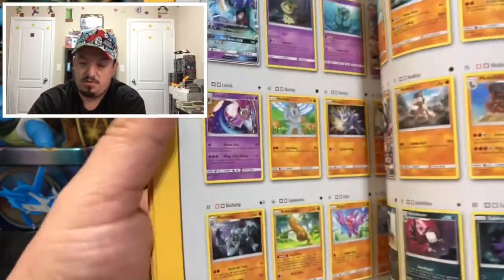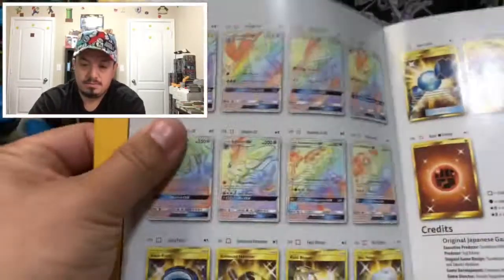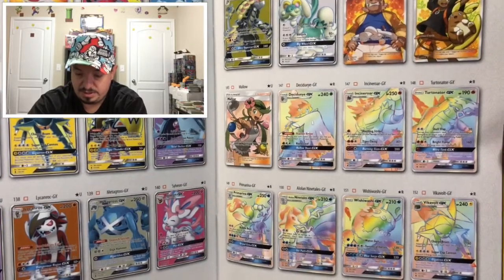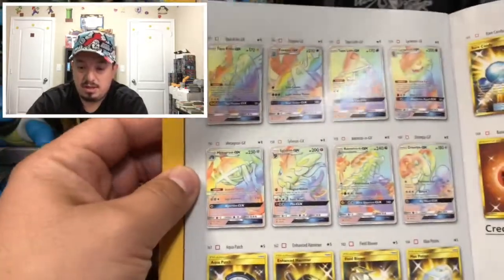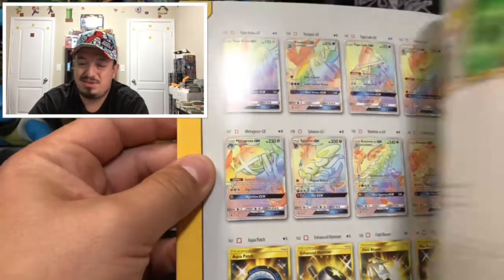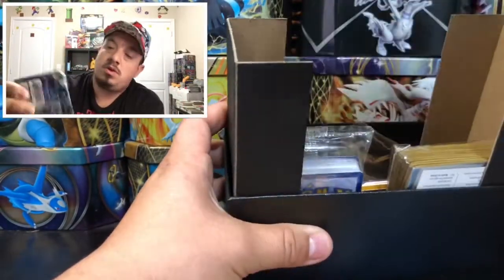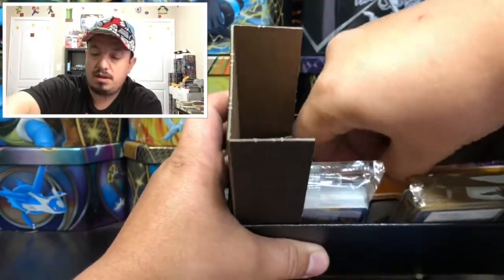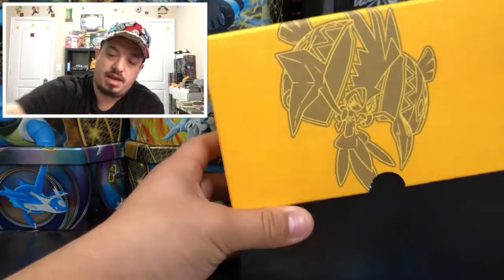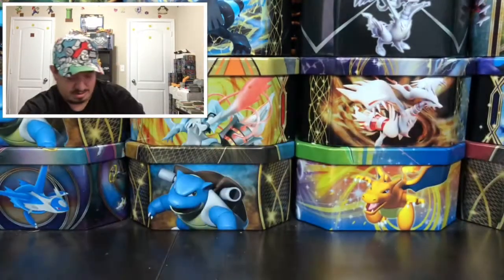We're still hunting for that elusive card. Check out all the hyper rares on the box — those are awesome. A little Ninetales too, and the Tapu Lele. We could use one of those. Rare Candy, every single ultra rare would be awesome to pull. But hey, I'm just happy opening Pokemon cards. The rest of the box has sleeves, energy cards — you guys already know — and eight booster packs.